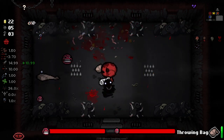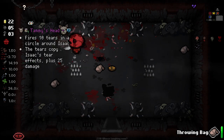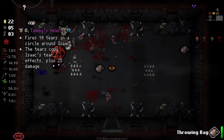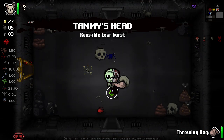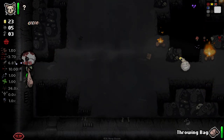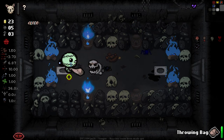There's spikes in this room so they're just killing themselves - that works for me. Tammy's Head - I guess we just take Tammy's Head. Does it shoot sacks? It'd be great if it did throw sacks, but it doesn't.